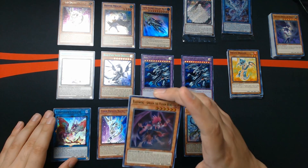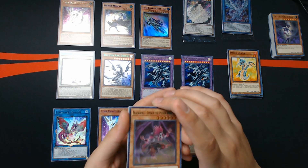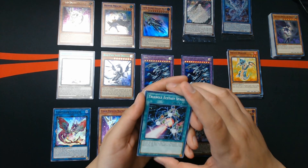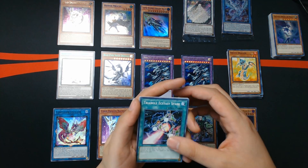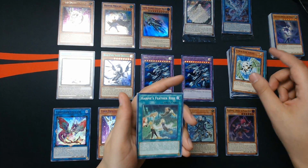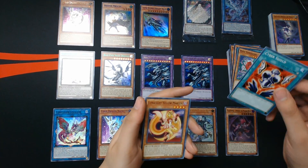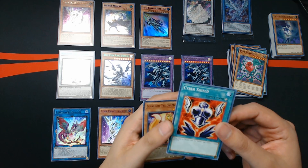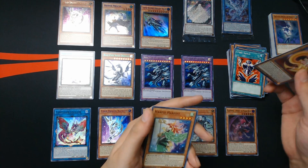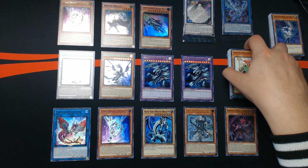I honestly really like Simoon — it gives you a little normal summon on top of your normal summon. And Triangle Ecstasy Spark, Cyber Egg Angel, Harpy's Feather Rest, Rose Tentacles, Cyber Shield. Little Knight, Yellow Marten, and Harpy Harpist. Wow, I didn't realize how many Harpy cards there were.